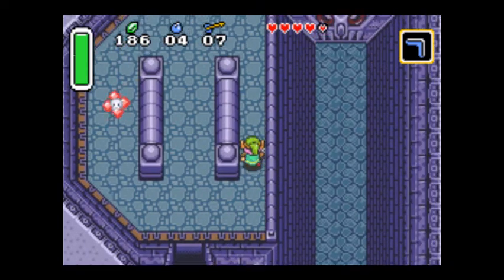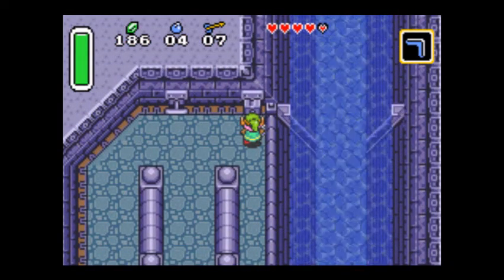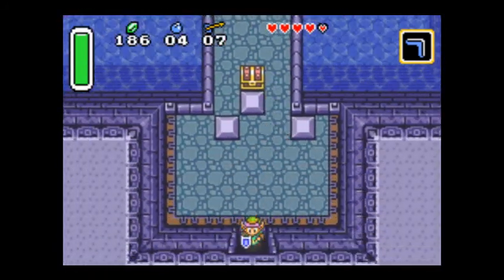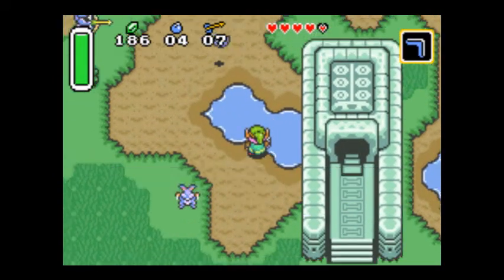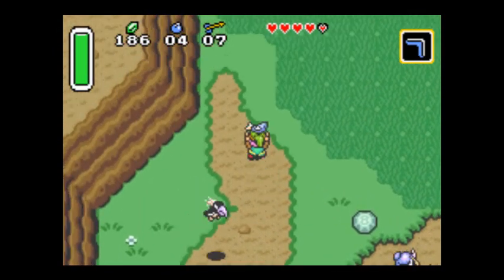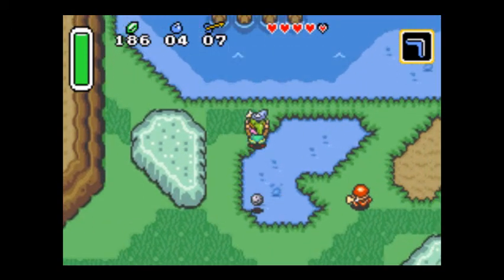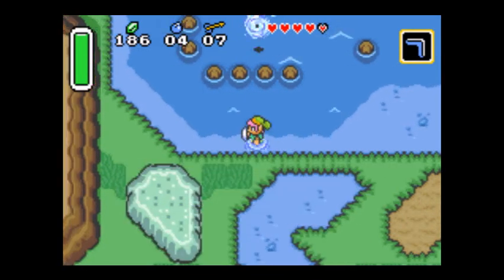In here, you pull one of the levers — it's the right one — and it takes the water into this reservoir here, which drains out this heart piece. And if you catch one of these fish and throw it into the water up here, it gives you 20 rupees.